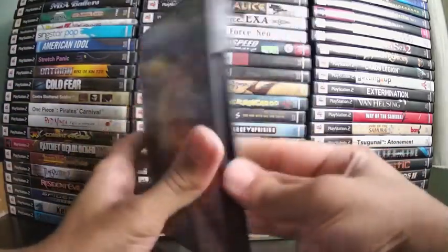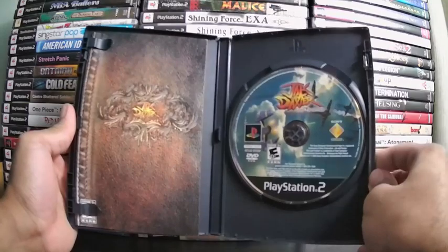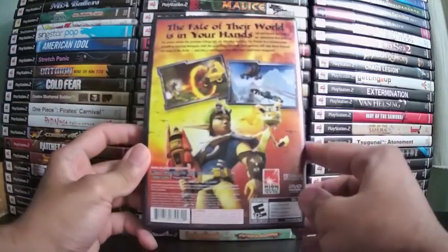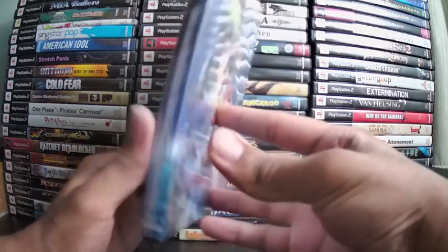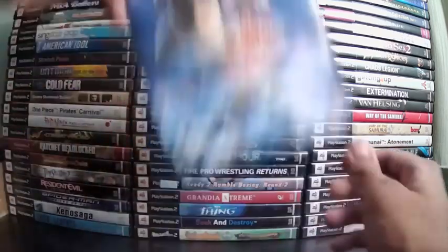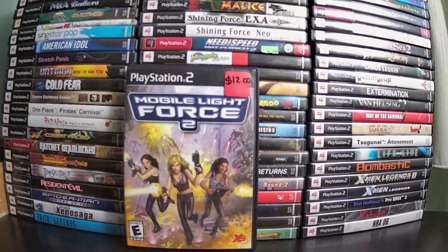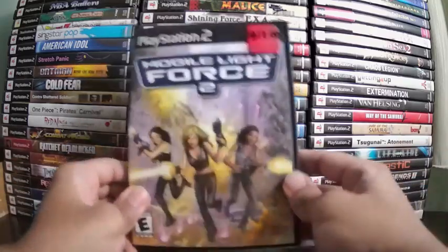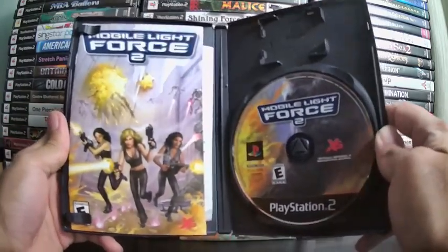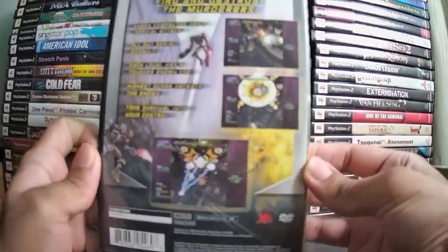This is a Jak and Daxter game — I believe the last one chronologically. I remember flying a plane in the beginning but that's all I recall. It also appears on PSP. We need Jak and Daxter back in our lives — it never made it to PS3, 4, or 5. Next is Mobile Light Force 2, which is very misleading if you're judging by the cover — those girls aren't even in the game. It's a space shoot-em-up, also known as Gunbird in other territories. Your average shmup.